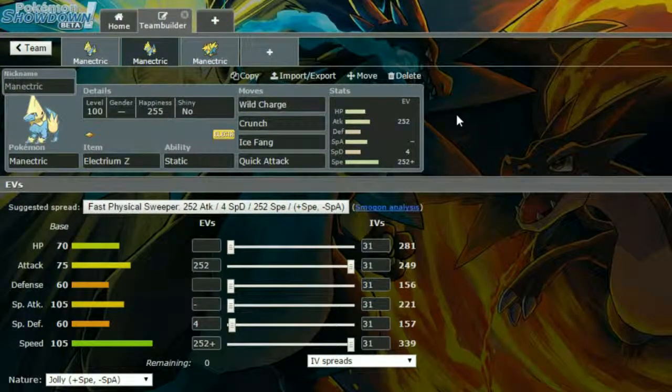The second set we have is a Physical Set — I thought, screw it, let's go for a more gimmicky physical set. We have Electrium Z and Static. Static has a 30% chance to paralyze on contact when you're hit by a contact move. Electrium Z goes well with Wild Charge here and just gives it a bit more destructive power.